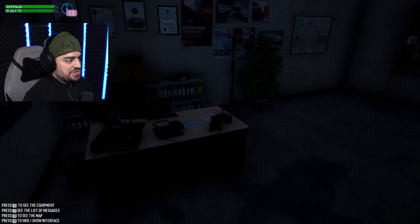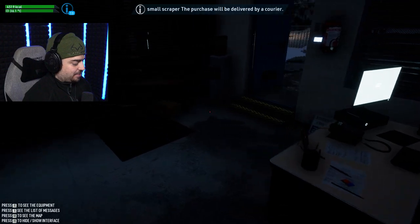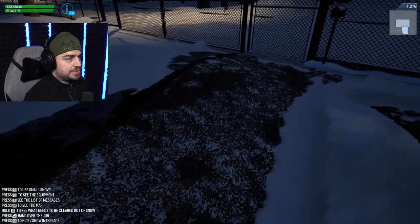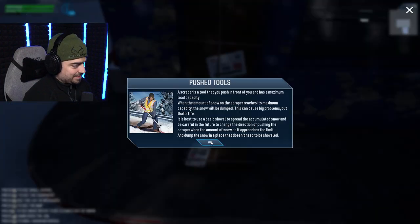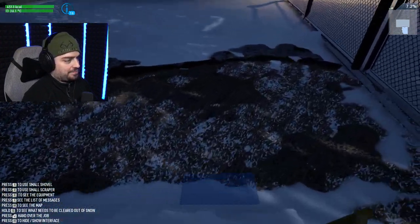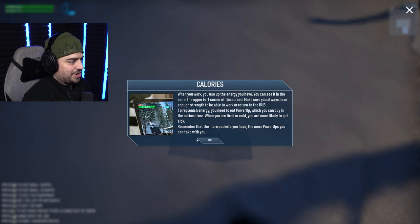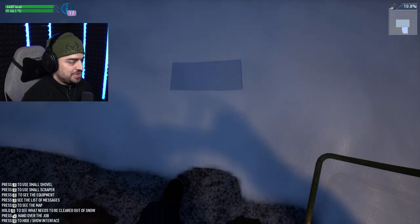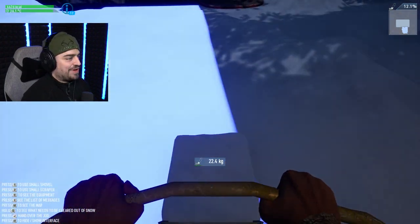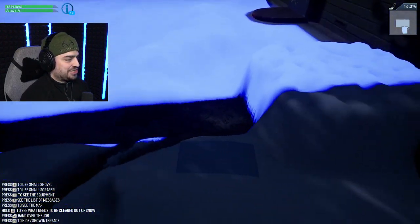Hot coffee or tea will keep you warm when you're too cold. We've got a small scraper now — the courier delivered it. Now we have the snow scraper and this is much better! We have calories — when you work, you use the energy you have, visible in the bar in the upper left corner. Make sure you always have enough strength to work or return to the hub. Don't pass out Stardew Valley style!